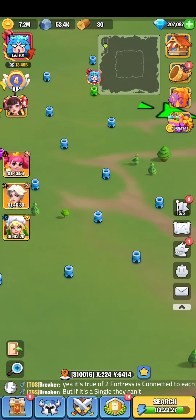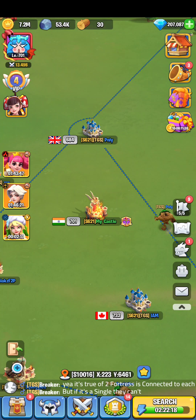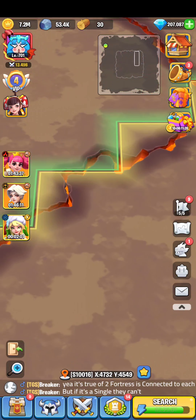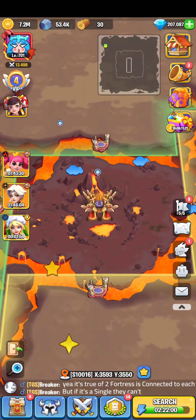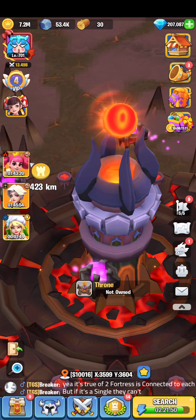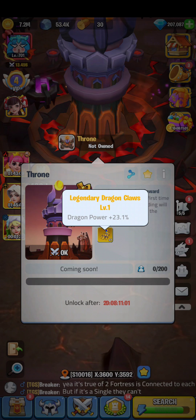Hello ladies and gentlemen, this is Breaker here. Today we are going to see the second part of BL, that is Broken Land. As you have already seen in the previous video, there are rewards for different servers after capturing each fortress. Today I'm going to talk about the throne. When you capture the throne, you get 1000 kingdom points, and the reward is the golden armor — 23.1% golden armor.